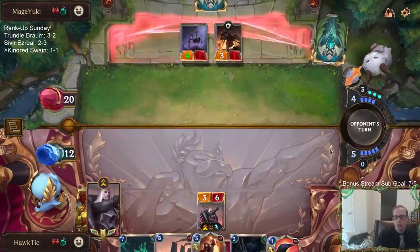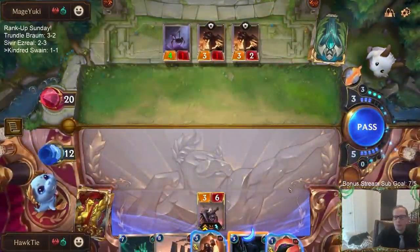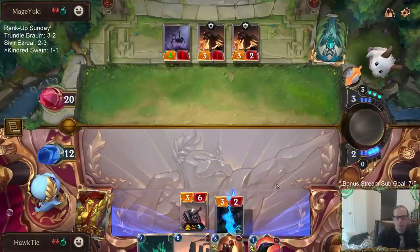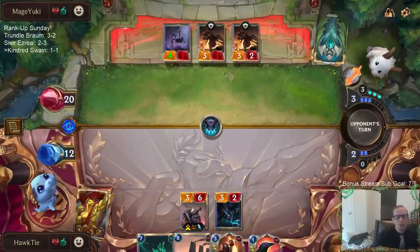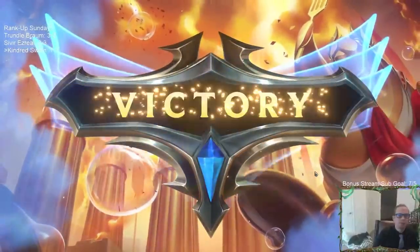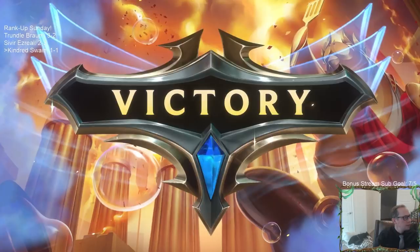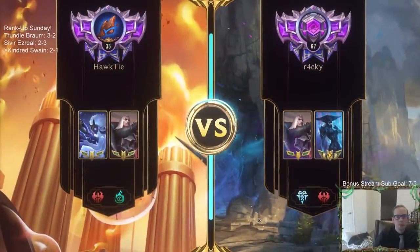I can't imagine they can win from here - and that would be the case, they cannot win from here. This kind of version with them going wide a lot more and not going all burn spells makes it a lot better for our House Spider and Withering Whale type cards. I'd rather play against this version than the old nexus damage version.